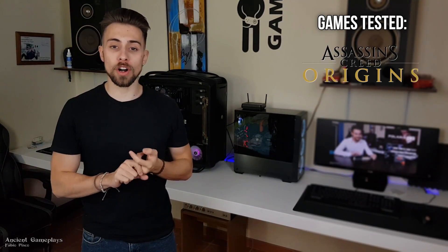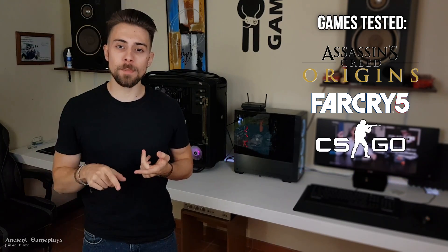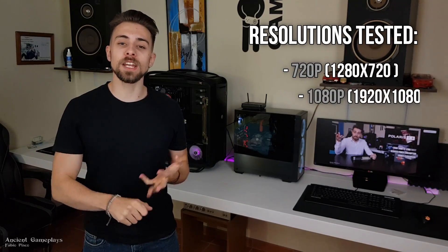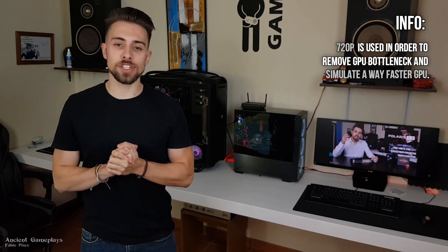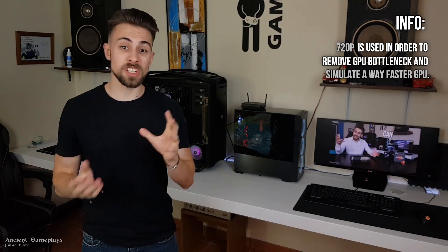The games tested are Assassin's Creed Origins, Far Cry 5, CSGO on the benchmark map, League of Legends, and Dota 2. The resolutions tested as always are 720p, 1080p, and 1440p. 720p is used to remove the GPU bottleneck and simulate a higher-end GPU — at least higher-end than my RX 480, which is a mid-range GPU.